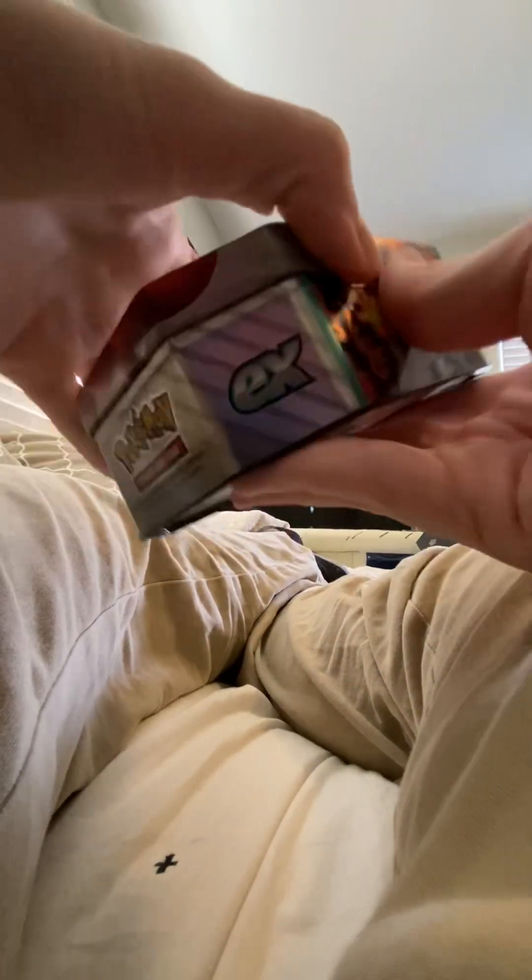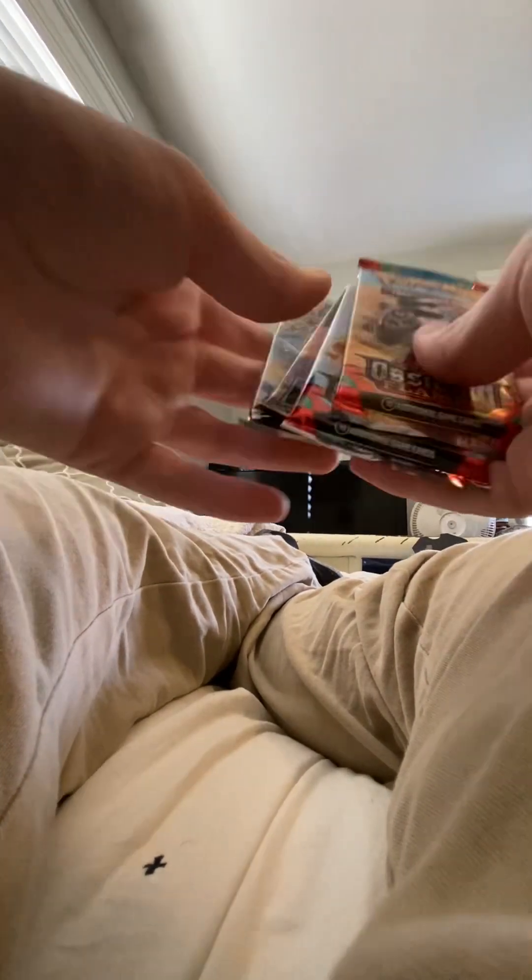We can unbox the Skeldirge one next — same deal with the others. These are the first time seeing a Scarlet Violet set in 2024, and its Obsidian Flames and Lost Origin. Silver Tempest has also joined for the first time in 2024, so I've seen five sets in two days. Let's take out our promo and our code — a Skeldirge EX with a code card attached — and then our four booster packs: Obsidian Flames, Obsidian Flames, Silver Tempest, and Lost Origin.